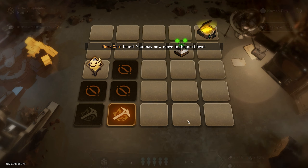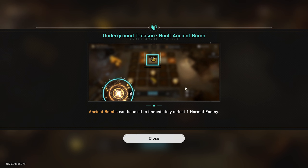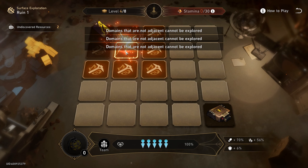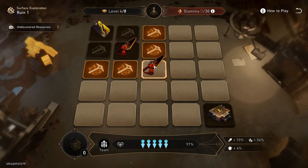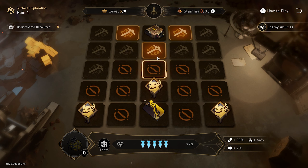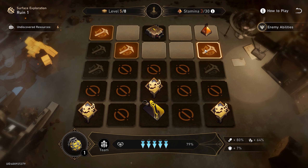Oh, Doomfist? Oh my lordy Jesus. So now - oh, it's the same area but we're at level two. Where are my weapons? Thank you. Armor. Key card. Wait, does that mean we can just leave immediately? Level three.